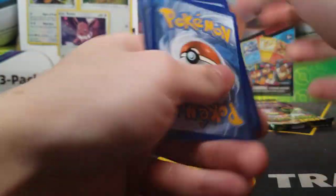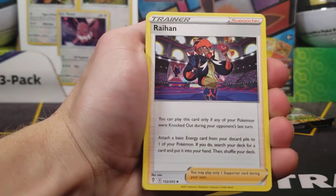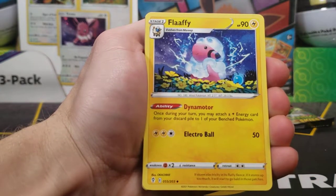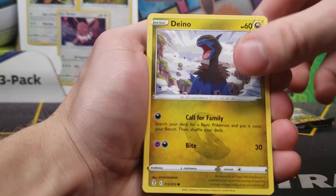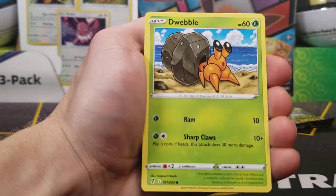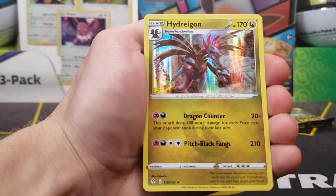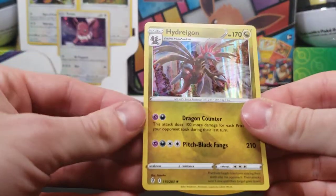That's all right — I'm not going to get something in every pack. We got a water energy, Rehan, a Flaaffy — a very playable card — Ribombee again, Dino, a Mareep, Wobuffet, Alomomola, Dwebble, a Scrafty reverse, and there is that holo Hydreigon!